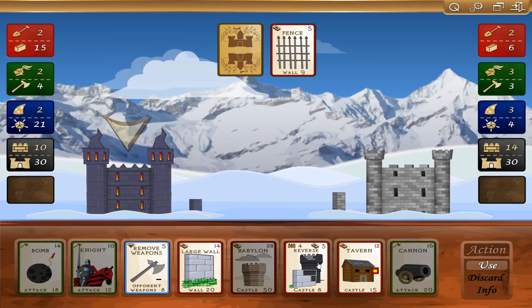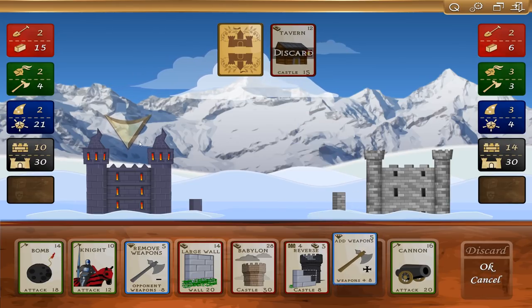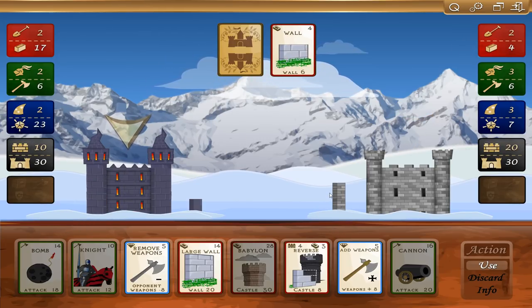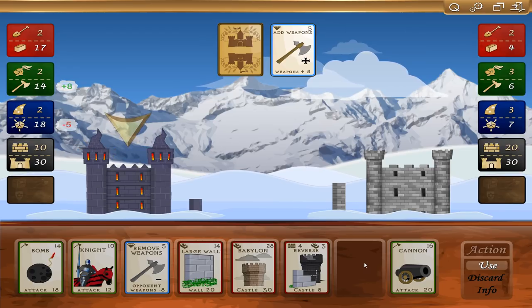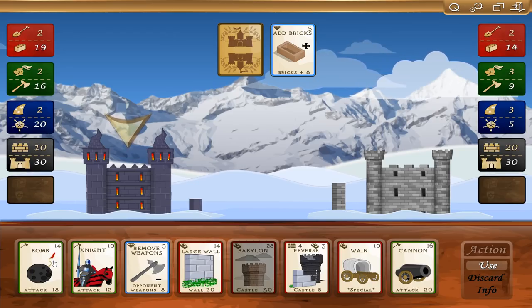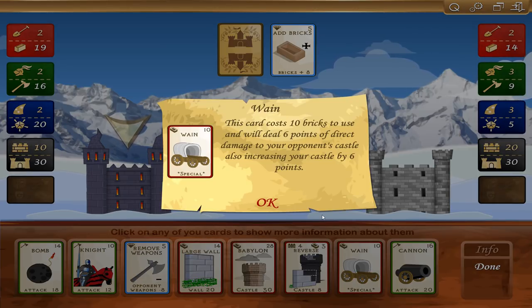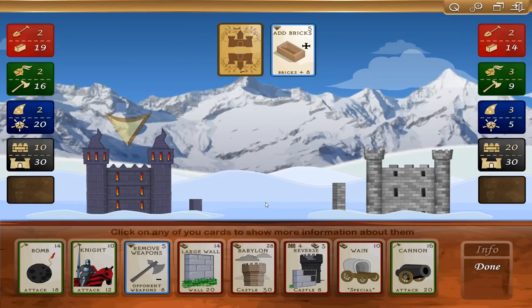Large wall for 14. I'm going to continue discarding here. I'm trying to save up resources and get cards that allow me to add resources as well. I'm going to go ahead and add weapons. He's adding bricks. Bomb — attack of 18, that's not bad. Knight — attack of 12. Wayne: I think that means take away from him and add to mine. This card costs 10 bricks and deals six points of direct damage to your opponent's castle, also increasing your castle by six. He's got nine weapons — I'm going to spend five magic to remove those weapons.